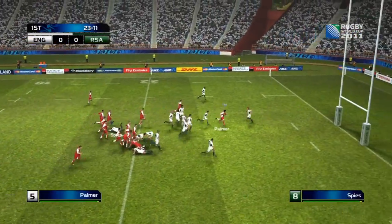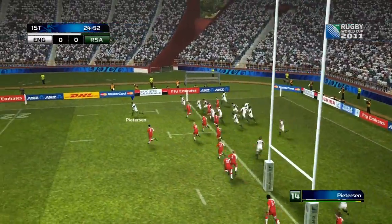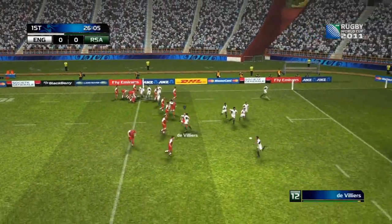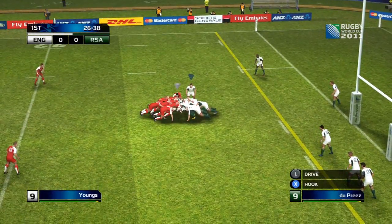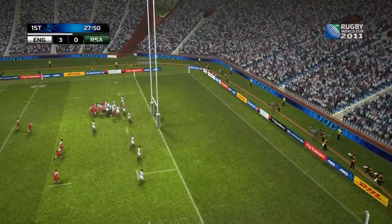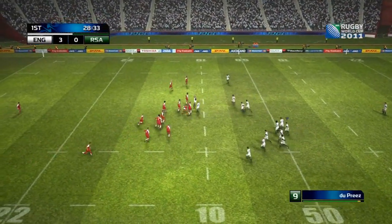One thing the Rugby World Cup game is missing — obviously being a World Cup game — is club teams, so you can't play as Munster, Leinster, Toulouse and so on. But in Rugby Challenge they have almost all the leagues licensed, except possibly the South African league which they were desperately trying to obtain. They have the Rabo Direct 12 with Munster and Leinster licensed, the Aviva Premiership with Wasps and Northampton, the French Top 14 with Toulouse, and also the Australian and New Zealand leagues including the Crusaders and the Chiefs.